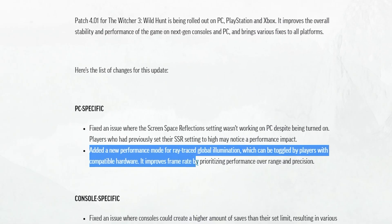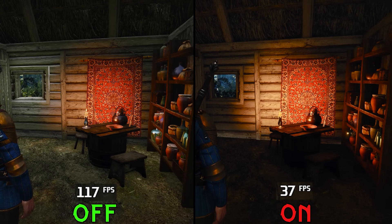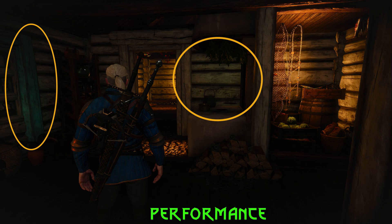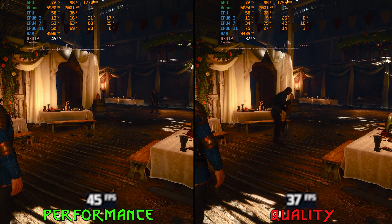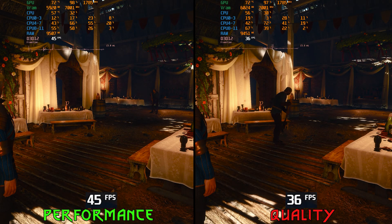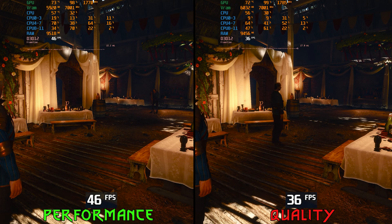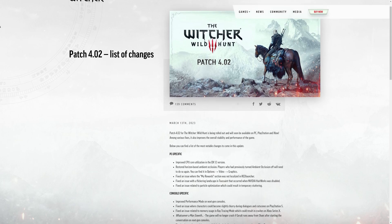Patch 4.01 also added a new performance mode for ray tracing global illumination. This is a great addition given that RTGI was previously demanding on both the GPU and the CPU. This new performance mode reduces the range and accuracy of RTGI, and as a result, performance has lower coverage compared to quality, as you can see here. Using performance RTGI at this scene boosts FPS by around 25% on the RTX 3060 Ti at native 1440p, which is a nice improvement.